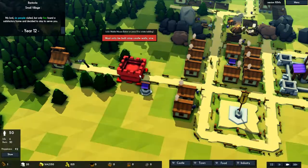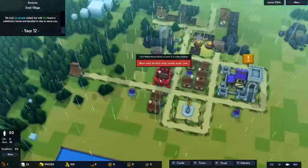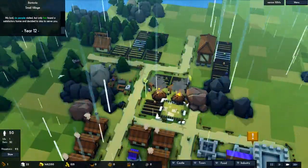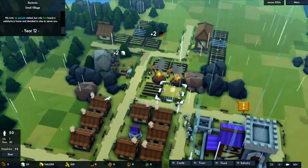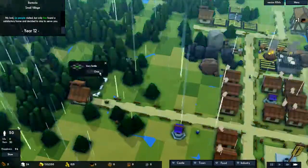We should maybe consider starting to build a tower so we have some kind of defense. Since I can't really defend all around the borders — we're way too far from something like that — I'm going to do a tower in the middle. I'll go for an arrow tower so that if the Vikings decide to come, we can at least shoot them a little bit in the face so they don't raid totally freely.